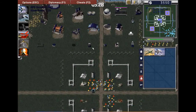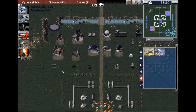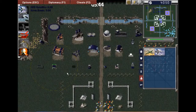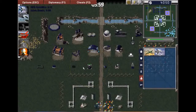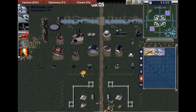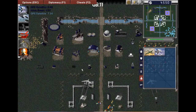Now let's go over the base defenses. You've got a pillbox — a pillbox is an anti-infantry turret which kills off infantry very effectively. The camo pillbox is an invisible pillbox which enemies can't see until it starts shooting, so they're great at ambushing. The flame turret is an area-of-effect anti-infantry defense — it fires flames. Look, there you go — fire! It's got a bit of an area of effect to it.